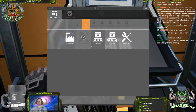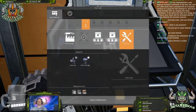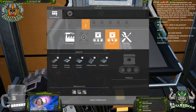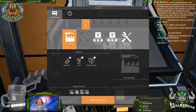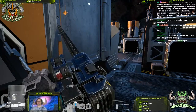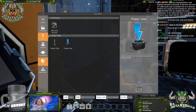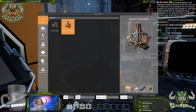Okay, where am I looking for coal again? Space elevator — whenever you go to construct a building, there's a thing at the top that says 'special,' you do that there. It takes a lot of resources. Oh, this is what you should be fine with by now. Yeah, I'm pretty sure I have all that.